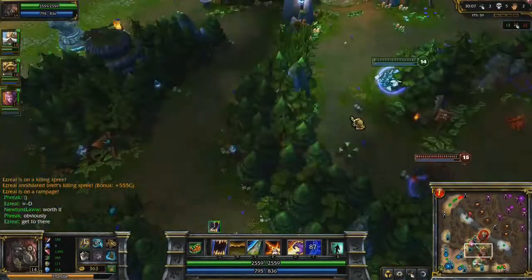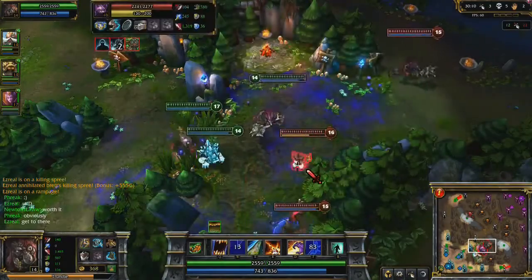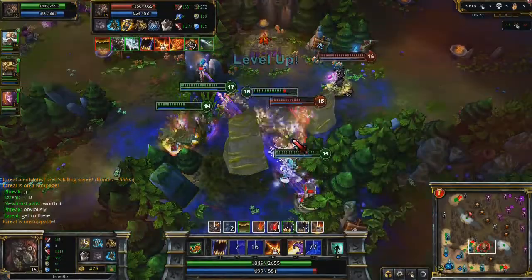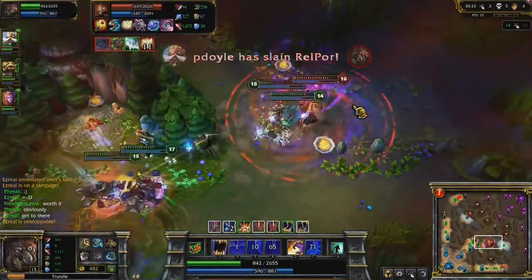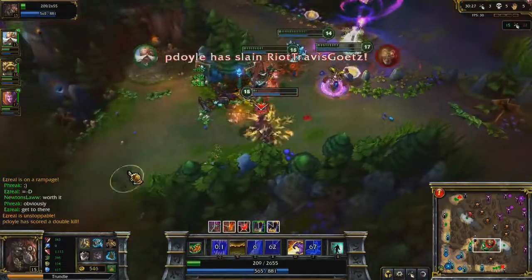Let's put this all together in a larger fight. Corki is isolated, so I charge in with Contaminate and help kill him with Rabid Bite, but I save Pillar of Filth until I need it. The enemy Trundle charges in and I use Pillar of Filth when I know where he's running. Using Agony, I help kill him while surviving Karthus' damage output, thanks to the heal on Decompose. Finally, using Frozen Mallet, we're able to chase down and kill Karthus.